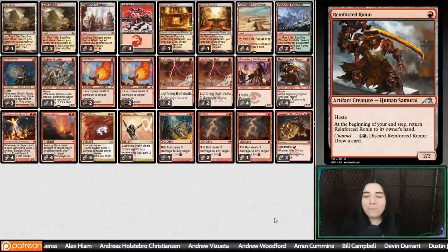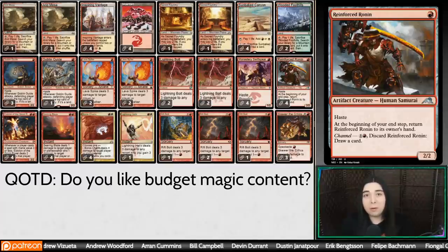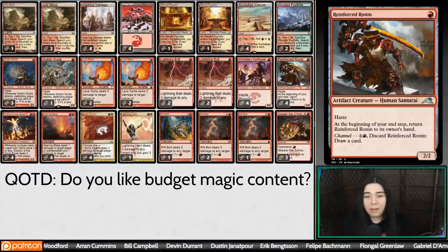We're playing some Reinforced Ronin Burn today. Question of the day: I think Reinforced Ronin would be a pretty cool card for a budget mono-red burn. So the question of the day is, how do you feel about budget decks? Do you like watching budget deck content, or do you prefer full-fledged non-budget Modern decks? Let me know your thoughts because I'm thinking about doing more budget deck content. If enough people say they like it in the comments, we can do a budget deck every here and there.